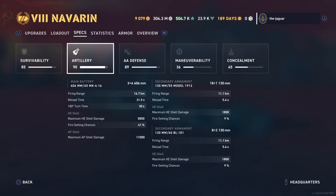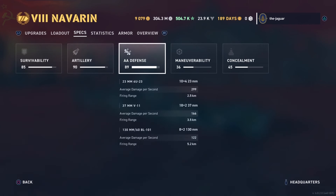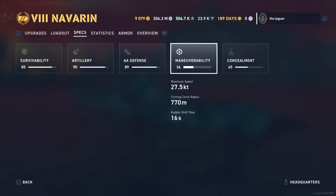The secondary range of 11.1 kilometers is pretty darn good. AA defenses — you do have a lot of guns and might knock down a lot of aircraft. I don't know if you get a clear sky medal these days with 40 knockdown aircraft required, but you'll do pretty good with the AA defenses. Maneuverability: maximum speed is 27.5 knots, three-quarters of a kilometer turning circle radius, and 16 second rudder shift time.